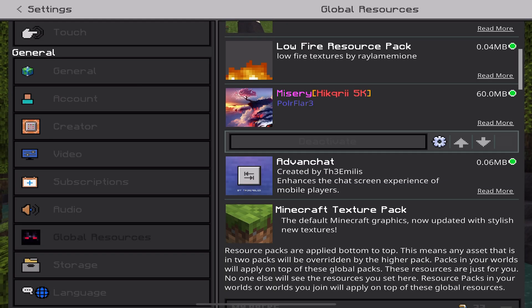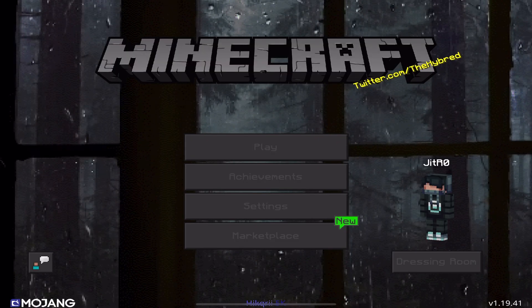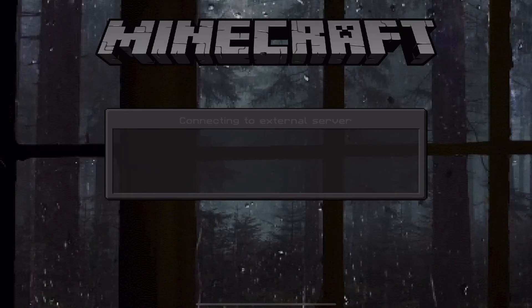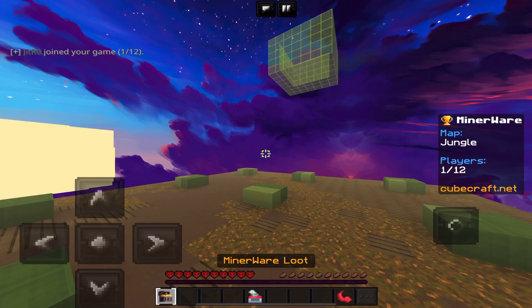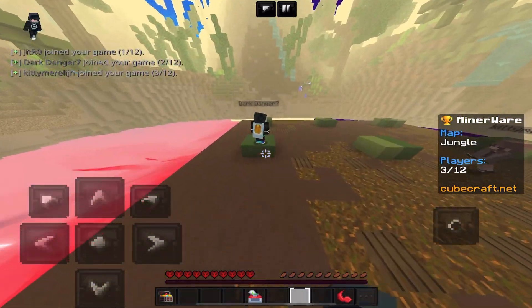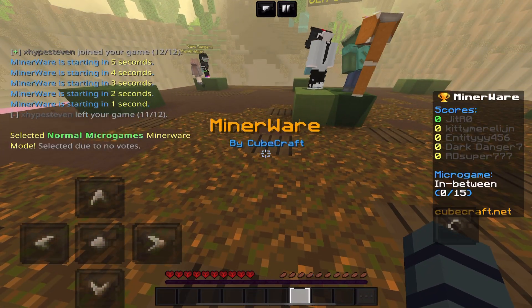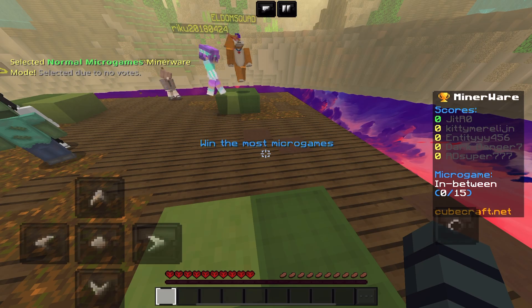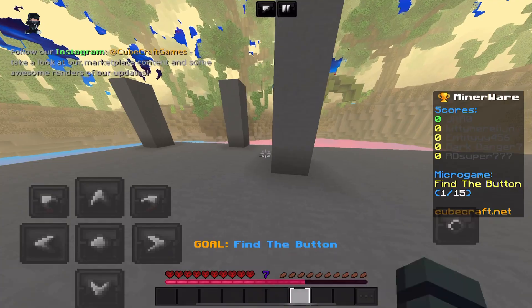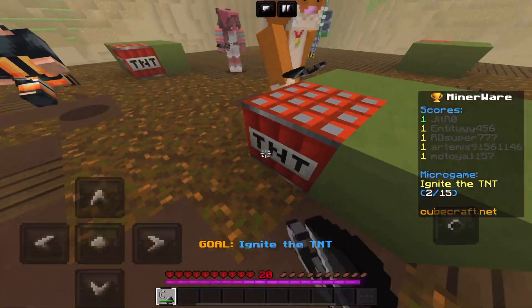Okay we'll use Misery 5k and Hikari's 5k pack. I'm gonna play Cube Craft Minerware. If you don't know Minerware, it's basically like Simon Says but it's a bunch of quests and challenges. Look, I'll just destroy everyone here - micro games! Find the button - it's right here. Easy! Ignited TNT, okay.